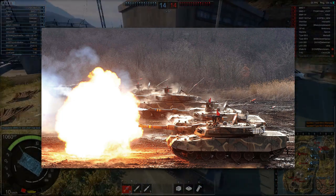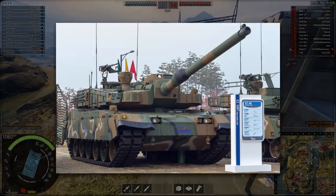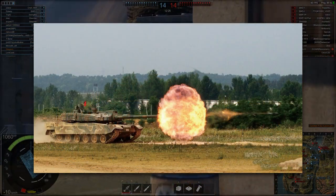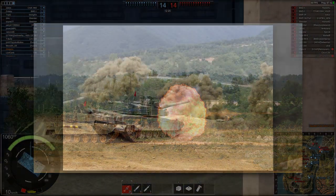When you cross over to the most state-of-the-art tech, Tier 9 could feature the K-2 Black Panther, a machine that's being built with the intention of complementing the current K-1s. It sure looks like a powerful machine, very mobile, armed with a German Rheinmetall 120mm, and it's equipped with an autoloader similar to that of the one used in the French Leclerc.